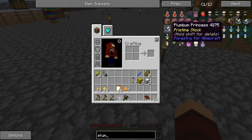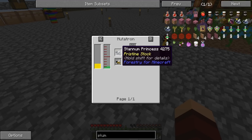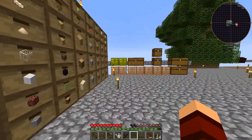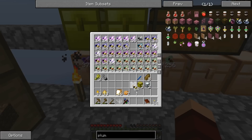To make a plumbum queen, we need a stanum princess and a common drone. We have some of them. Go ahead and grab the stanum princess, I'm gonna look for a common drone which I got right here.